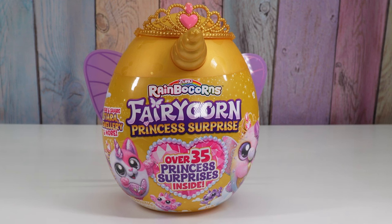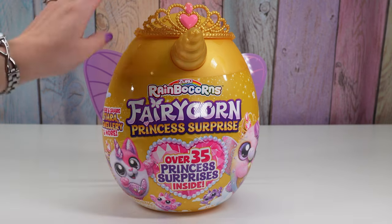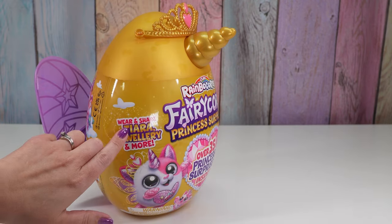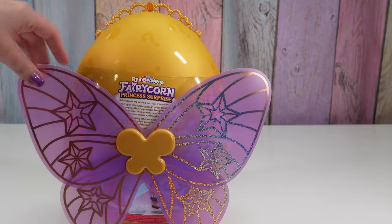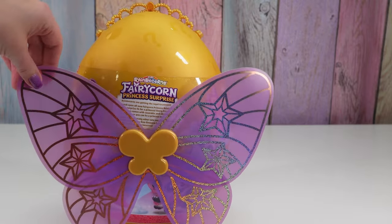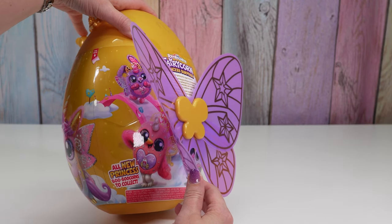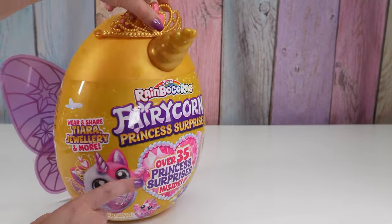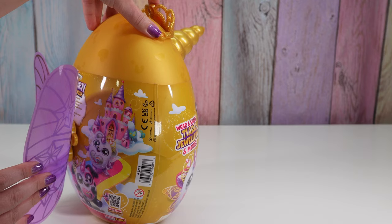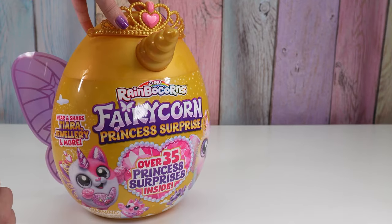Today I'm going to open up Rainbow Corn's Fairy Corn Princess Surprise. It has over 35 princess surprises inside, a wear and share tiara, jewelry, and more. We have some princess fairy wings. There's all-new princess boo-boo corns to collect. It looks like there's a bunny, a flamingo, a unicorn, a kitty, a dog, and maybe a polar bear?